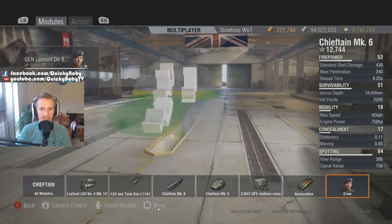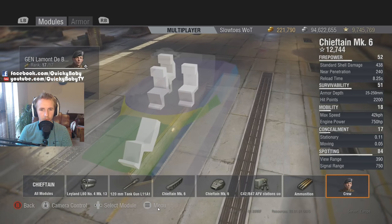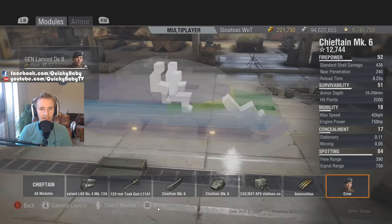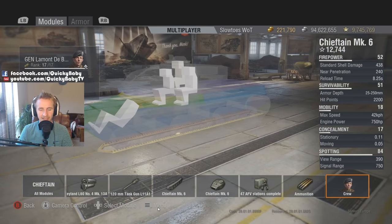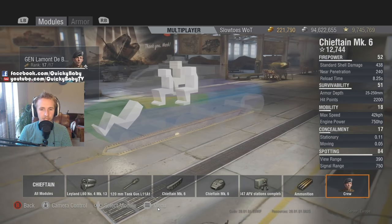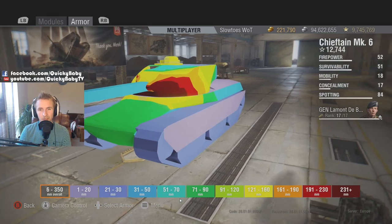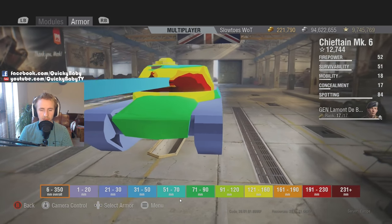Look how cool this is — you can see where all of the crew are. We have the driver at the front, then the loader on the right, and then the gunner who is being piggybacked by the commander. This is a top quality feature and takes a little bit of the RNG out of things when you figure out where you can shoot the enemy tank to knock out individual crew members.